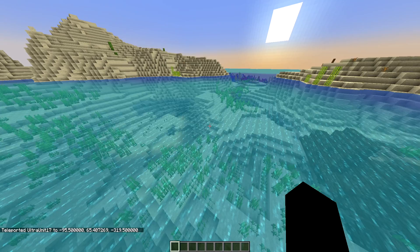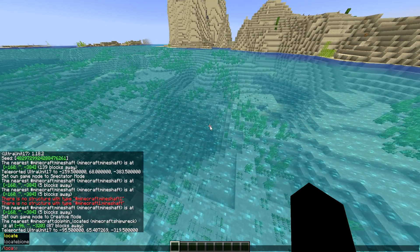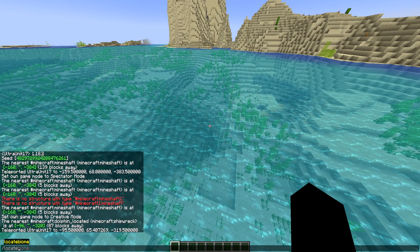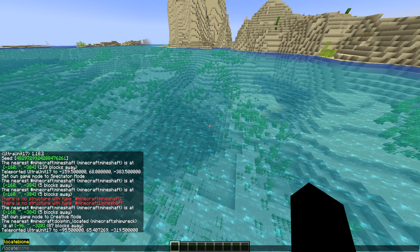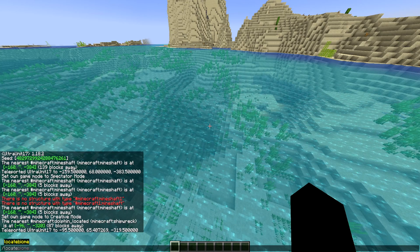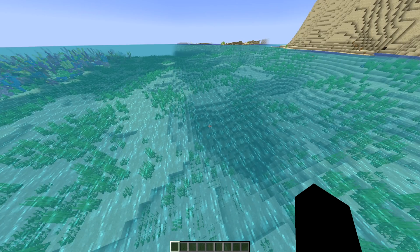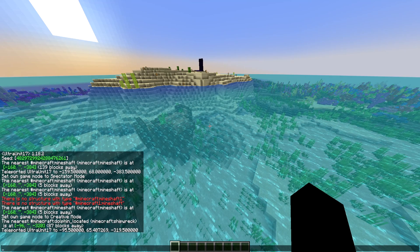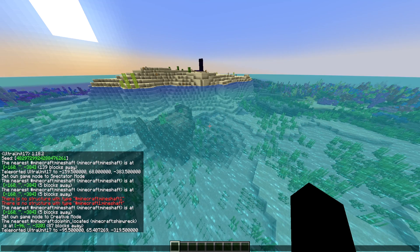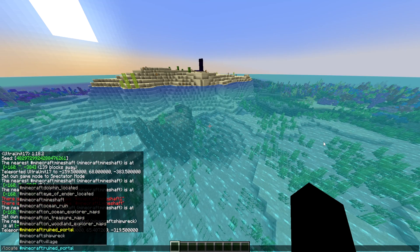I don't exactly know what it refers to when it says dolphin locate — is it just trying to tell me there's a dolphin spawn here? I'm not entirely sure what some of these new strings actually mean. But I'm on the wiki page right now, and dolphin locate is any underwater ruins or shipwreck. I understand — it's saying that the mob can locate it. There's also eye of ender located, which would be stronghold; ocean explorer maps would be the ocean monument; and on treasure maps, buried treasure. So they kind of made it a little bit more semi-complicated.